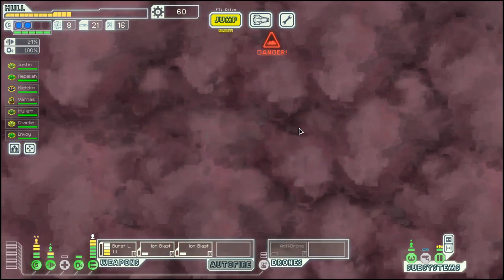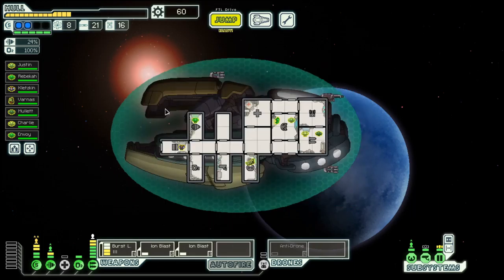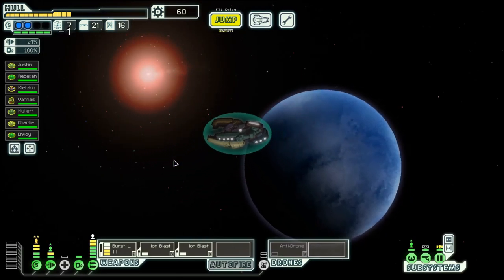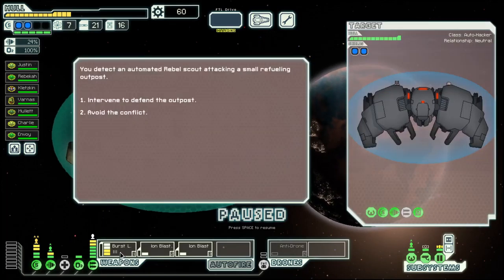Hello boys and girls, my name is Otis T and welcome back to season 20 of my FTL series. We are in the Sultan Cruiser Layout B in an Angi-controlled sector, sector 5, which means episode 5. Last time we managed to get a better weapon with the burst laser 3, and we also have a collection of five sultans.